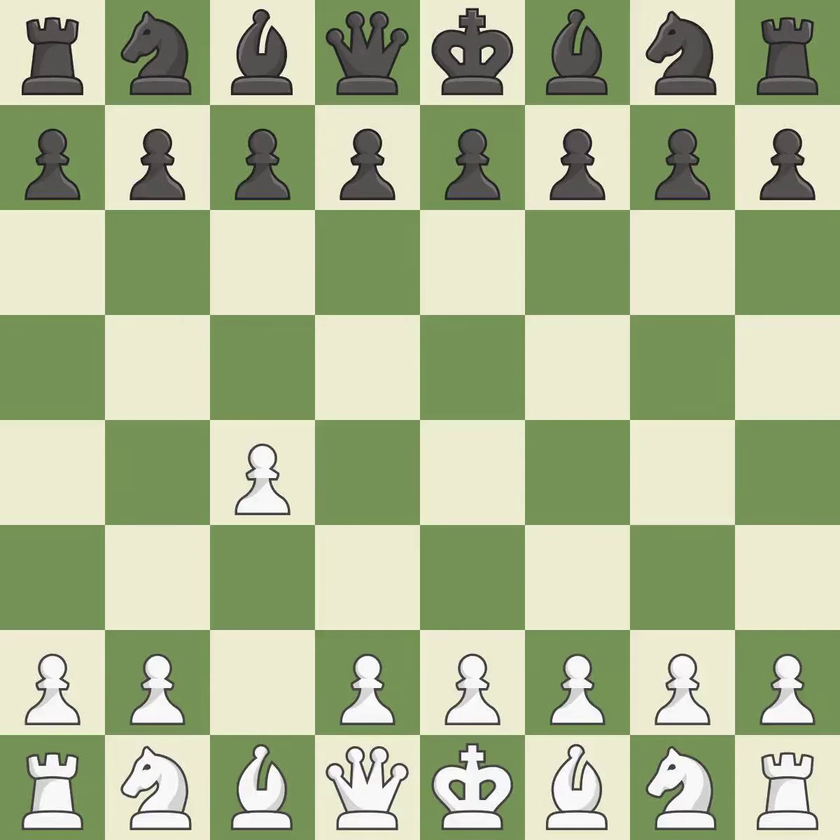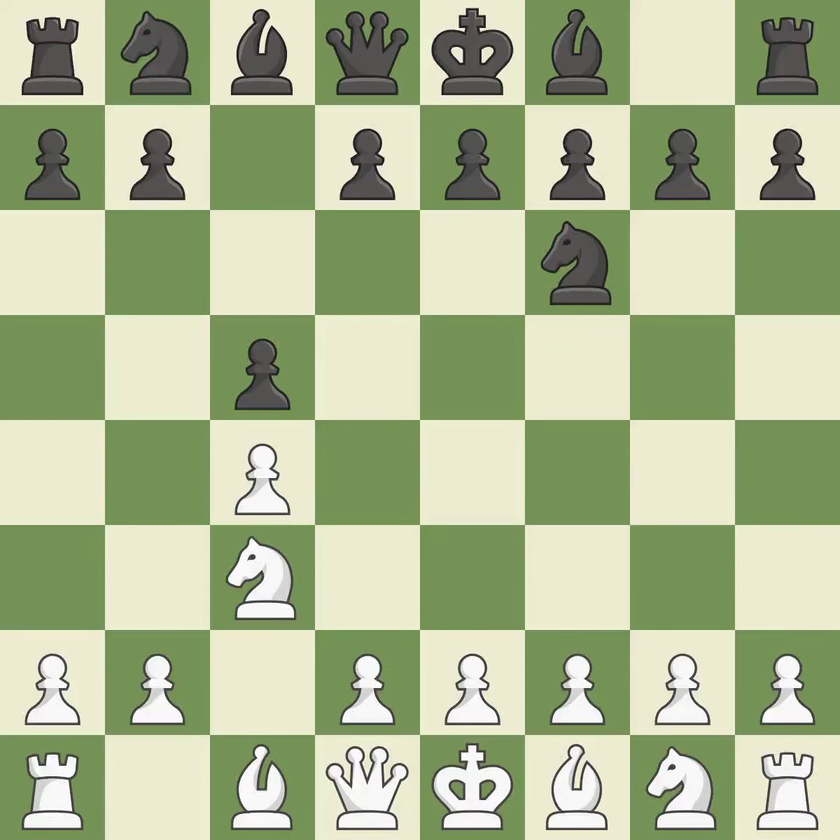In the English Opening, White plays c4 to take control of the d5 square without sacrificing a central piece. This is a more patient opening. Nf6 develops the knight toward the center and controls the e4 square. The conflict for the e4 square is started with Nc3, which controls d5. On the queenside, c5 occupies space and has influence over d4, moving a knight out of its beginning square and into the action.